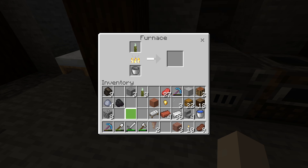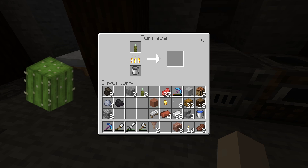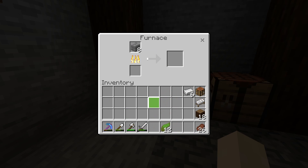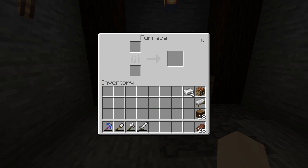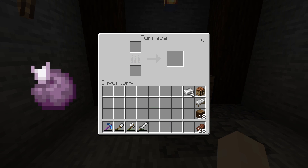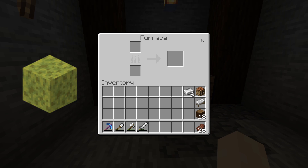Sea pickles can be cooked into lime dye. Cactus can also be cooked into green dye. The various brick blocks that you find in the game can also be cooked into their cracked variants. And there are a couple of other items I don't have yet, like chorus fruit that can be cooked into popped chorus fruit, and wet sponges which can be dried into sponges.